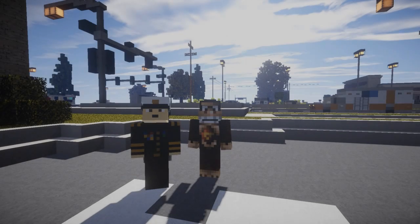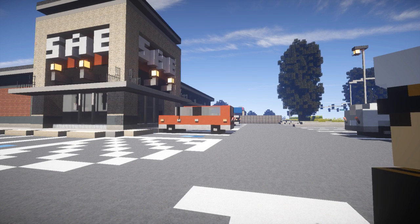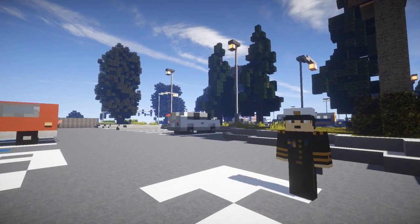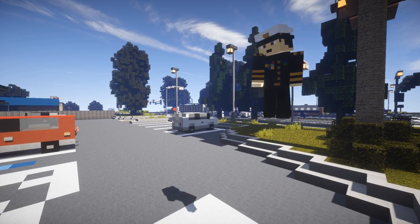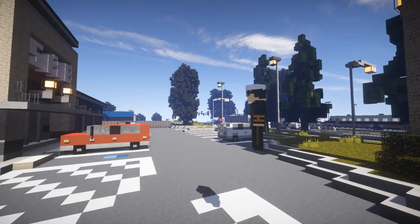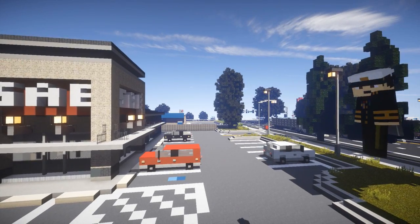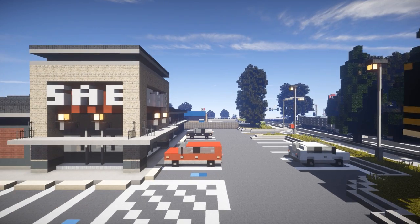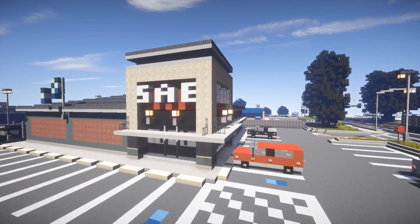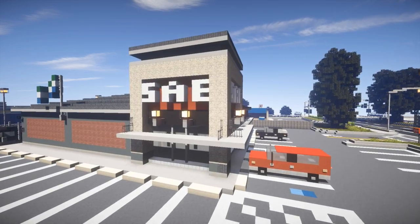Hey guys, welcome back to another inspiration type video. I am Jag Thunder and this is Lord Dakr. We're here again on the Esterlon community survey, Huntington City. We're still lost - help us send food. But right now we're going to go and get some liquor, which we don't really drink. We tried googling the store sign but it's not a brand - somebody from Canada is going to have to tell us what it is.